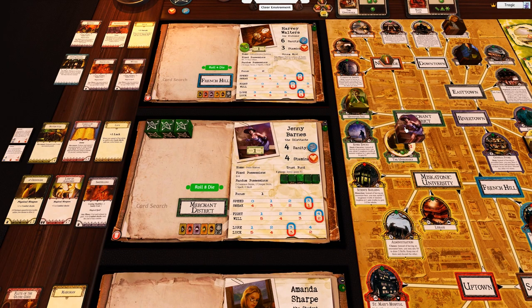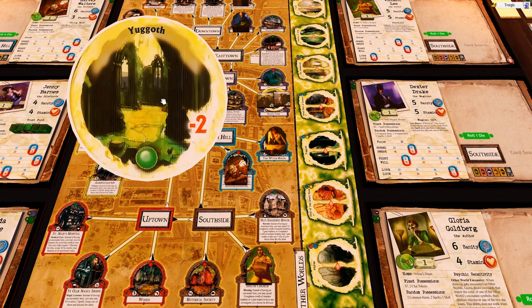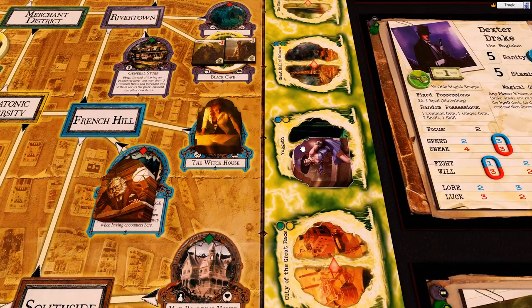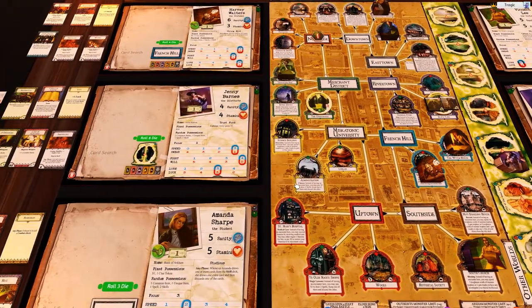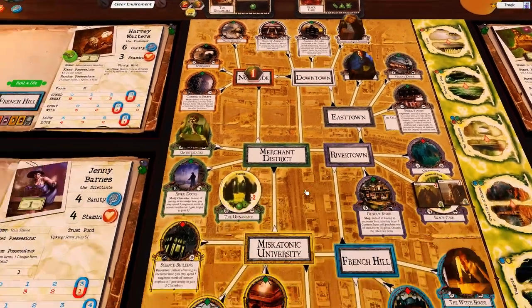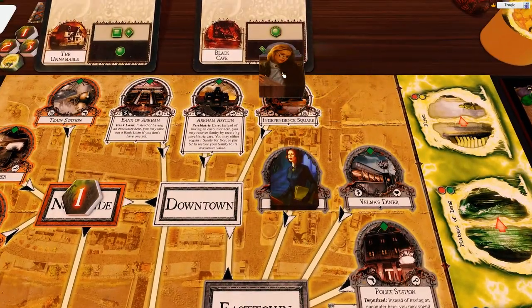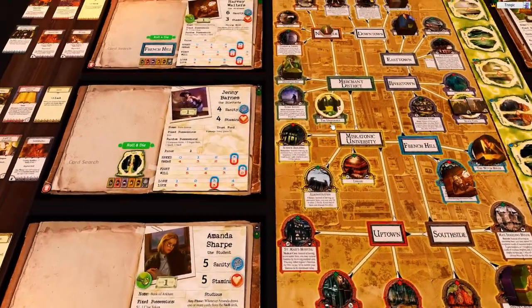Technically you're supposed to do this during the mythos phase, but I always do it now just so I remember. She's in Yoggoth, and because she went through naturally she is not delayed. Now it's Amanda's turn — she is up in Independence Square. I think we want to get her out of Independence Square.